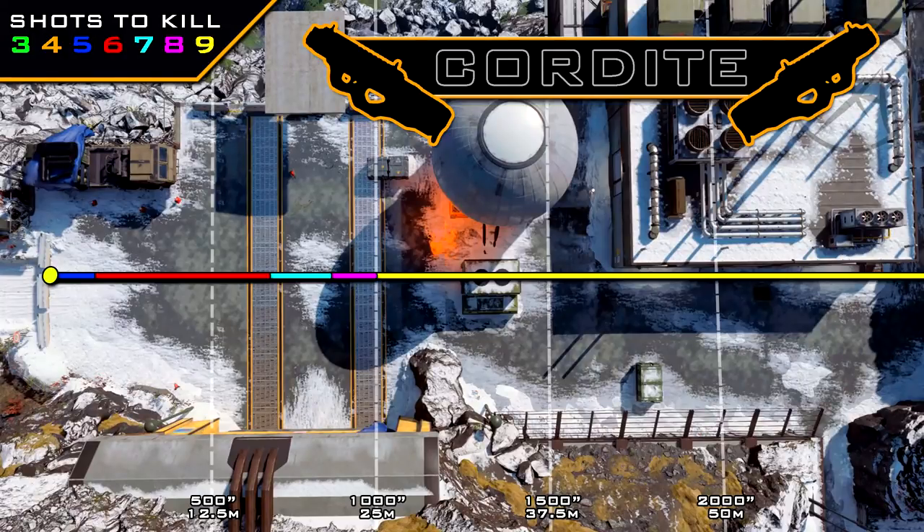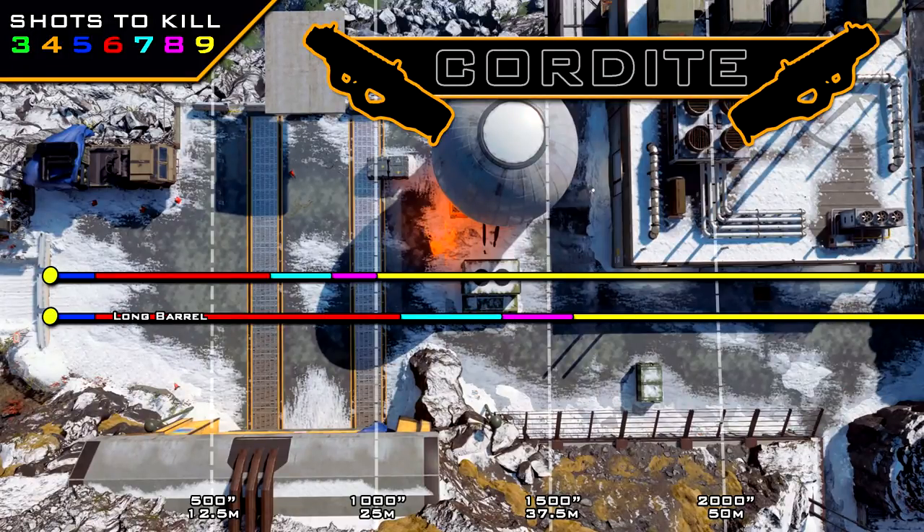As for the ranges, that five shot kill range is very, very short — you have to be practically touching your enemy to get that five shot kill. Your six shot kill range extends out to about 15 meters, which is pretty decent, and that should be most of your gunfights with the Cordite. From there it drops off very rapidly; by the time you hit 25 meters it's going to be a nine shot kill. With Long Barrel there's no effect on your five shot kill range, but it will increase all your other ranges by 60%, which is a noticeable increase, so it's definitely an attachment you may want to consider.